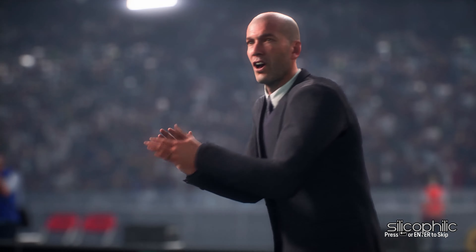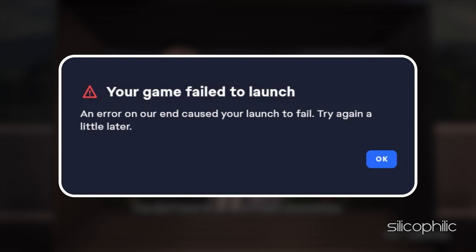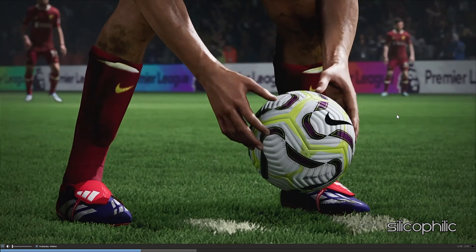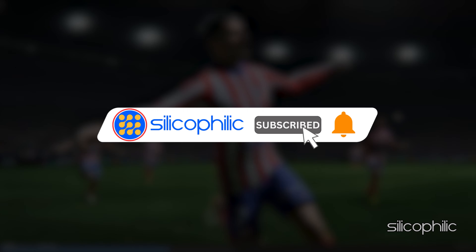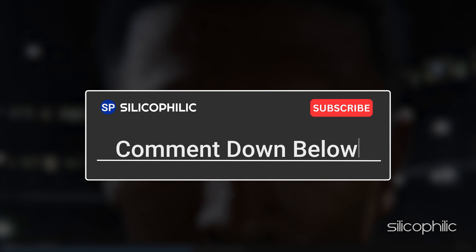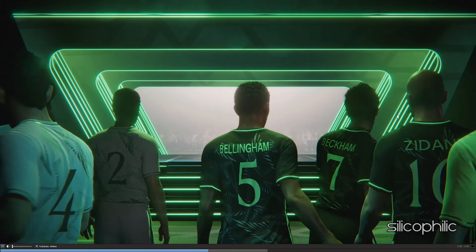And there you have it — the methods to fix the EA Error 'Game fail to launch, please try launching again' while playing FC25. We hope one of these methods worked for you. If you found this video helpful, don't forget to give it a thumbs up and subscribe to our channel for more tech tips and troubleshooting guides. Leave a comment and let others know which solution solved your problem. Thanks for watching and we'll see you in the next video.